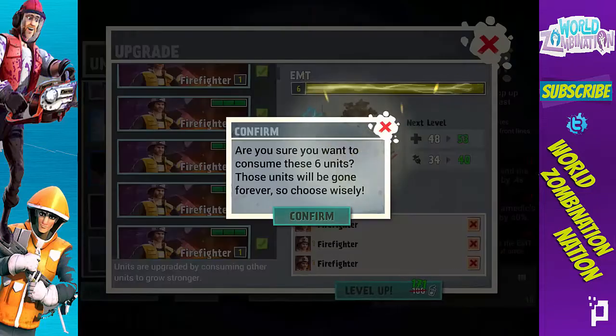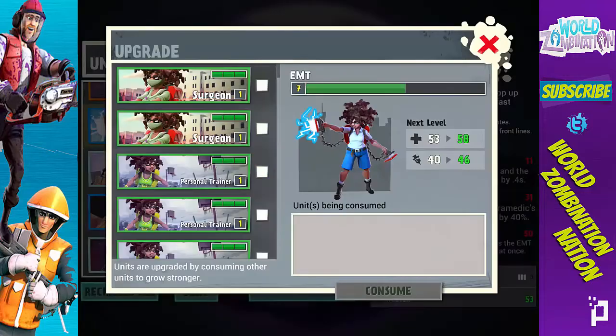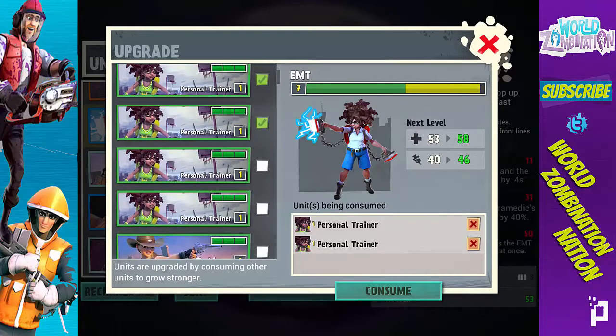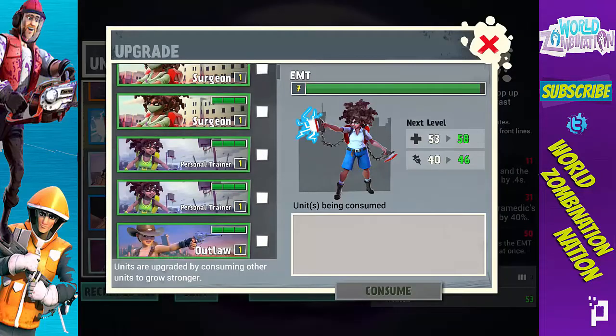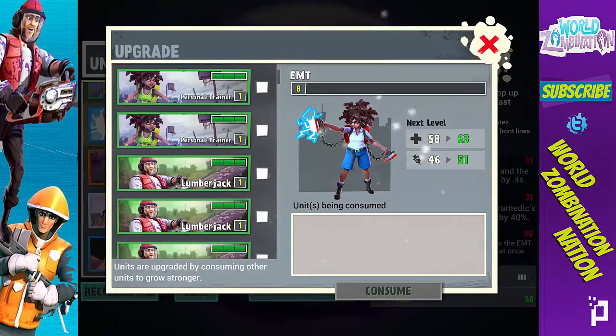I had about 97 troops waiting to upgrade right here. I'm saving two of my surgeons — I always keep two of my troops just in case I want to evolve those, because you need two of the same troop to evolve. Consume those — wasn't able to upgrade. I don't need this outlaw right now because I just evolved one of mine.